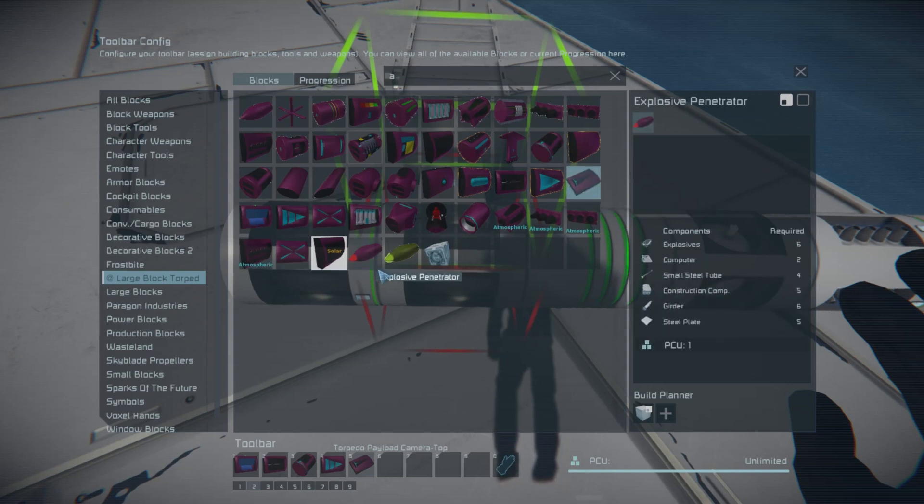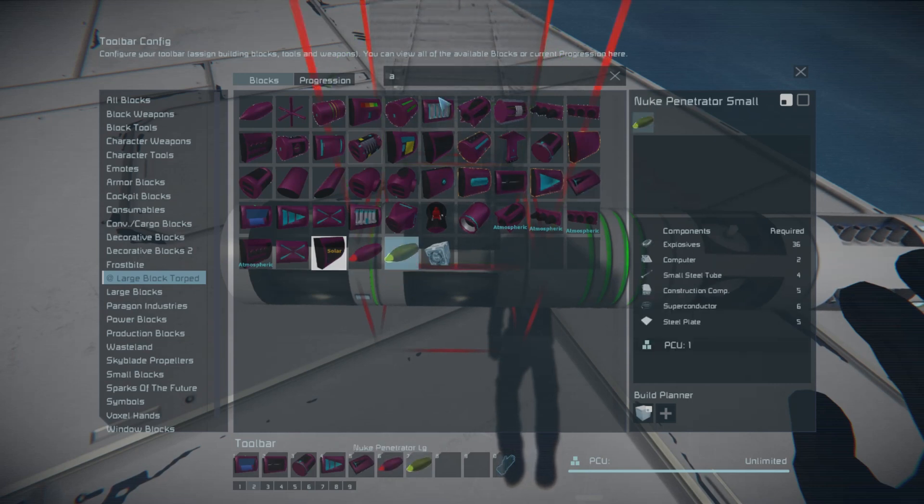And I can use these right here. This one is just a penetrator — as its name suggests, it's basically a kinetic warhead front. This is good if you want to impact something and then put the warhead payloads behind that, so hopefully it will penetrate into a ship and then go boom. Or you can use these down here at the bottom — you've got the explosive penetrator and the nuke penetrator. Obviously, judging by the name, the nuke creates a bigger blast.